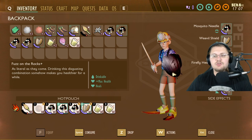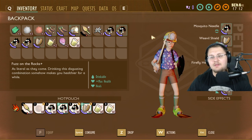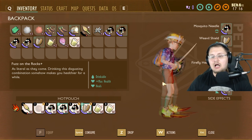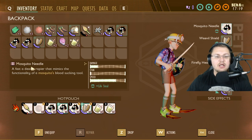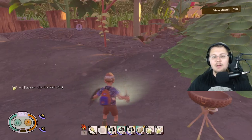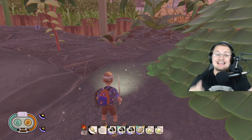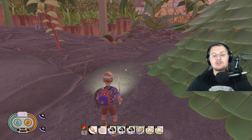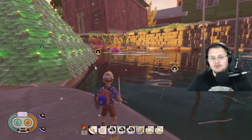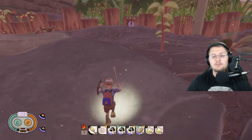As for Pete's current gear: the Firefly Headlamp gives you a lamp on top of your head that looks like a helmet made from a firefly's butt. I have a Weevil Shield made from a weevil shell, and the Mosquito Needle — a fast, deadly rapier that mimics a mosquito's blood-sucking tool and actually gives you life steal. Playing at night is much less scary with a torch on your head. There are also Finflops Plus available from unlocking the secret chest under the pond — I have a video on that too.